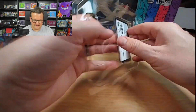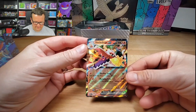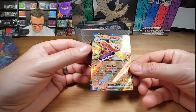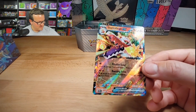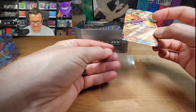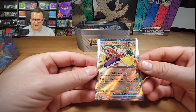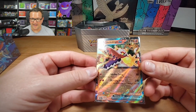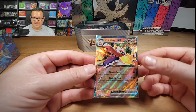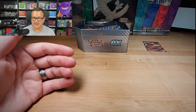Inside we got the code card and we got this nice Skeletridge EX, which is shockingly a promo. I believe these came in Paldea Evolved. I don't recall if they had that star pattern on them or not, but these were in Paldea and now it's just a promo card.